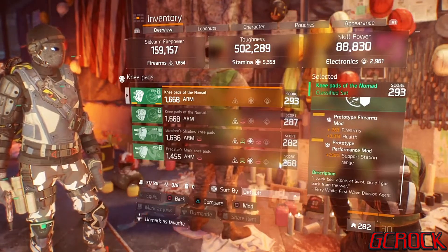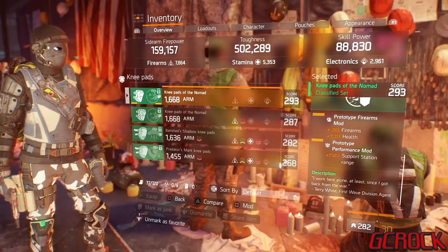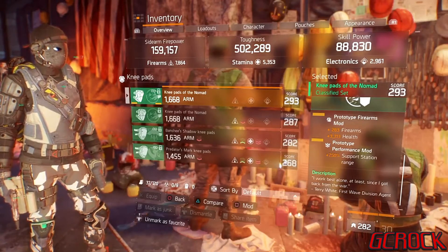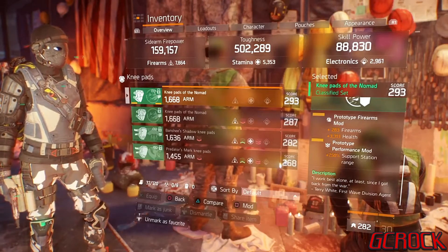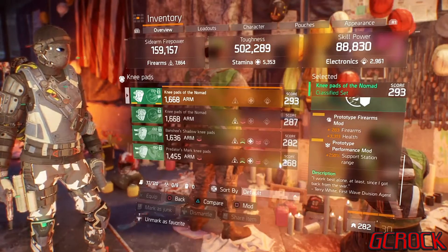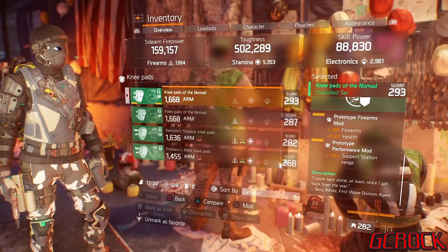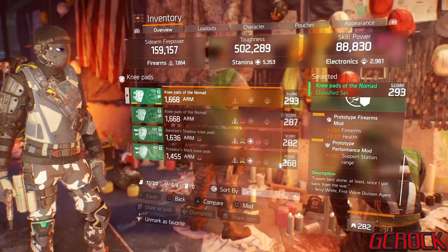All of my performance mods are support station range. The reason for this is I've got no skill power and I'm not really using skills. I do run an immunizer box — if I'm fighting a Predator and I want to get the bleed off, or there's a shock or flame thrown down, or just for that little bit of health from dropping it and destroying it right away. And because I'm always in a team, the more range I have on it the better — I can drop it and destroy it to give us all a little health boost.